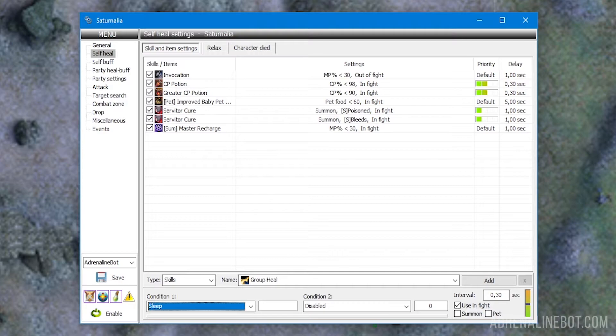Please note that actions with an HP condition always have higher priority relative to other actions, including rebuff, pickup of drop, etc. If you set up two conditions, they must be met simultaneously in order to use skills or items. If you need a skill or item to be used according to the first condition or the second, just add two skills or items to the list and specify one condition for each. Be careful when setting the conditions — they must not contradict each other, otherwise skills and items will not be used at all.